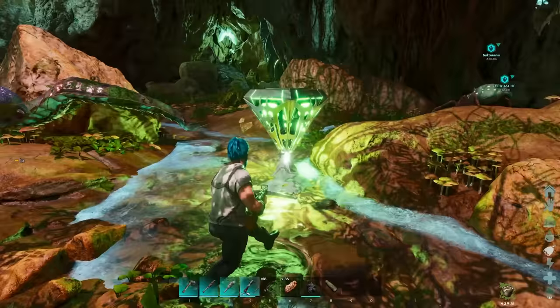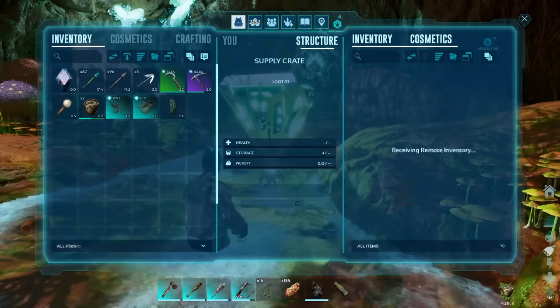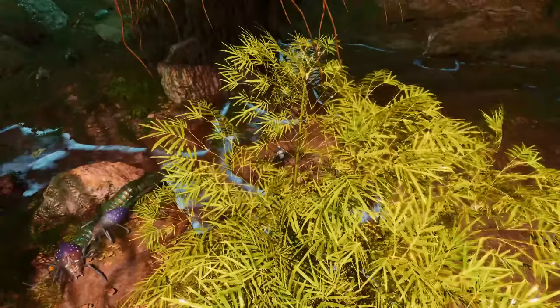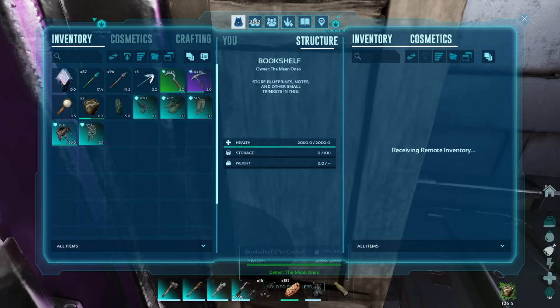Speaking of modern-day island, there were massive loot changes to supply drops, which now give ascendant gear almost all the time, and the cave drops are even more broken. I mean, look at these blueprints — what the hell?